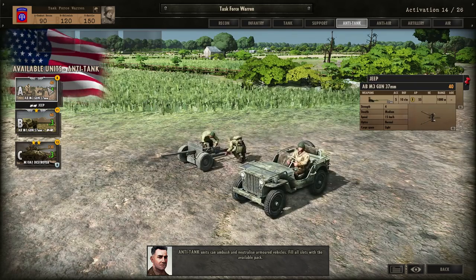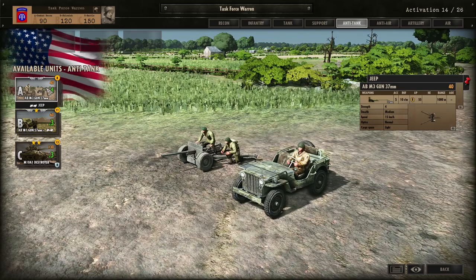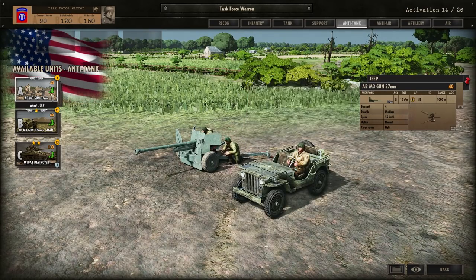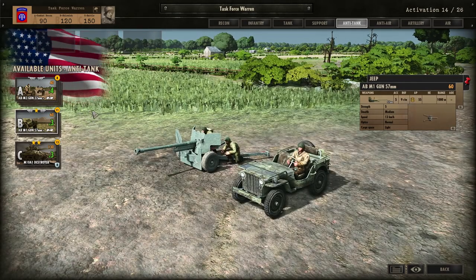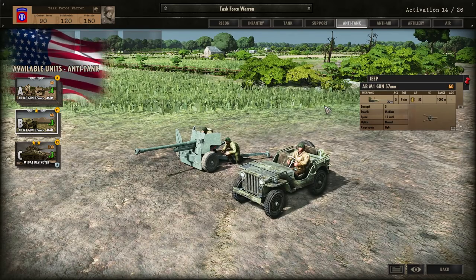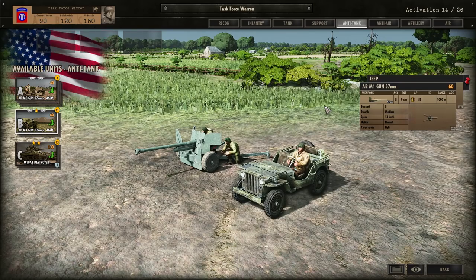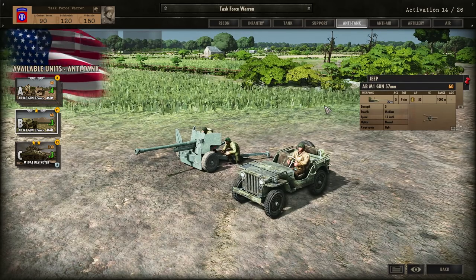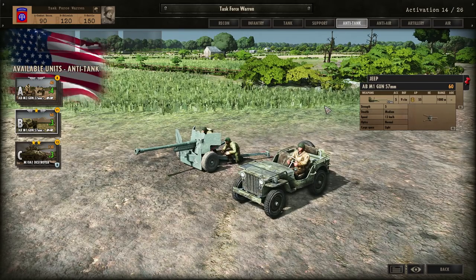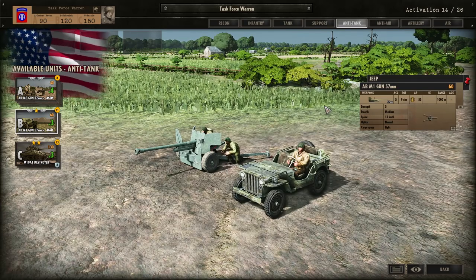Anti-tank units can ambush and neutralise armoured vehicles. Note that some AT guns also have HE values allowing them to shoot at infantry — in this case the M3 and M1 guns only have AP power. Having HE on an AT gun can be a blessing and a curse: firing at infantry at long distance reveals your gun's position, making it a target for enemy planes and artillery. You can use the return fire command in the bottom right to only attack on your own command.